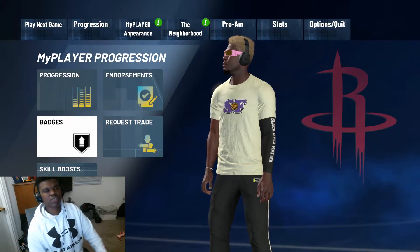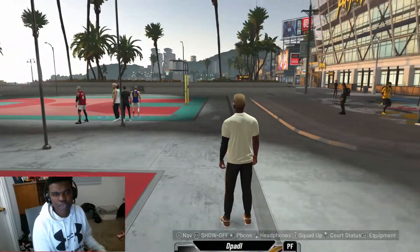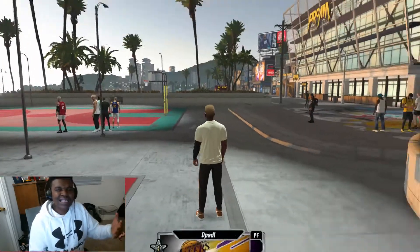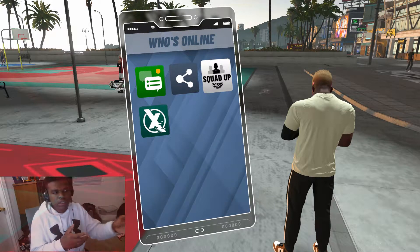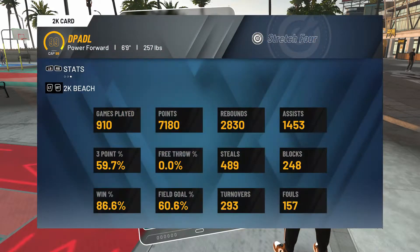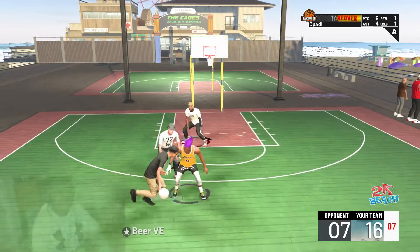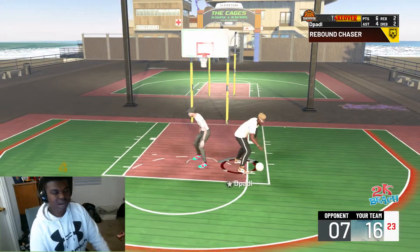Difficult Shots is on Bronze right now because sometimes I'll be taking fades with my stretch, and my stretch isn't like a smaller build with longer arms — I don't have 30-plus shooting badges and all that. But Difficult Shots on Bronze activates, and as long as it activates I'm fine. I've been making some fades off mid-range and off three occasionally. It's not like I go for a lot of fade threes. Green Machine is on Hall of Fame as always.